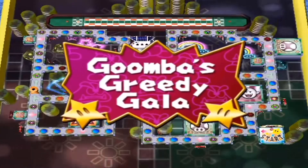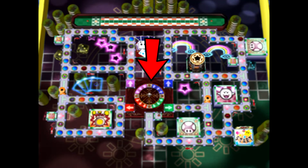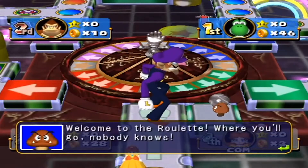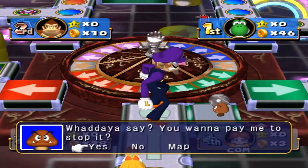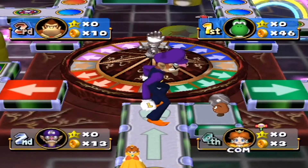Now jumping over to Mario Party 4 with Goomba's Greedy Gala. The thing I like about this board the most is the giant roulette wheel located in the middle of the map, which is your main form of transportation to the other quadrants. I really like the idea that you can bribe the Goomba running the wheel to make the odds more in your favor, putting you in the quadrant where the star is located, since where the ball lands is where you get grabbed and moved towards.